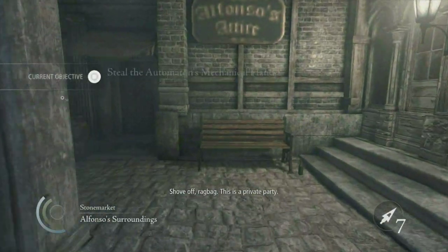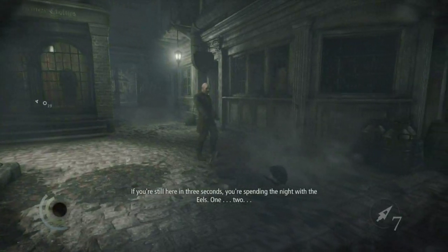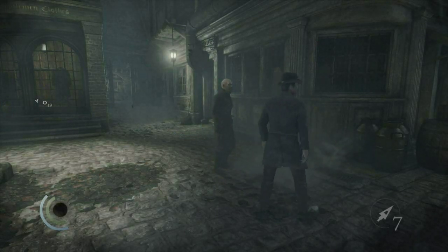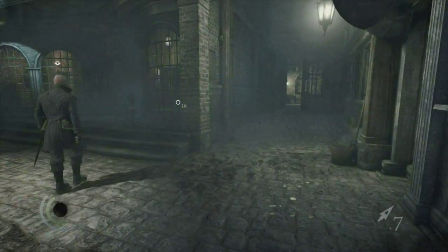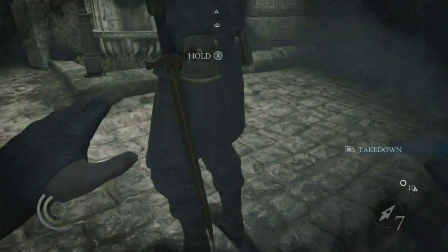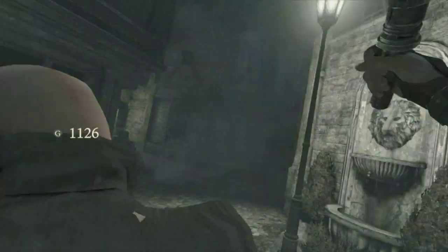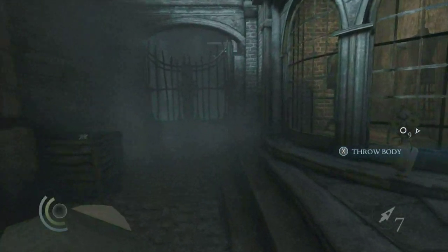This side mission is actually pretty easy if you just take the time to run around. There's only one part that's kind of tricky. There's our first guard — if you look behind him you can see the broken glass, so we don't want to trip over that sneaking up behind him. You have four thieving challenges: remain undetected, pick five pockets, get one knockdown or kill, and take all the loot.